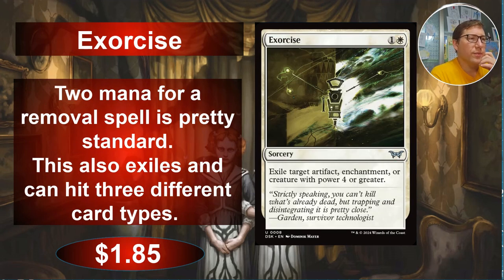Exorcise — one and a white. Exile target artifact, enchantment, or creature with power 4 or greater. A lot of the creatures you want to exile do have higher power, and even if there isn't a creature target you want, there's going to be an enchantment or artifact. So this is just great removal. I'm really hoping to pull at least a couple of these — I can find homes for them in decks for sure. $1.85 for this one.